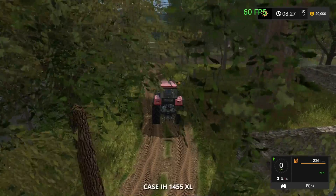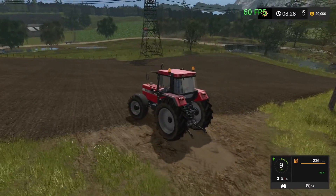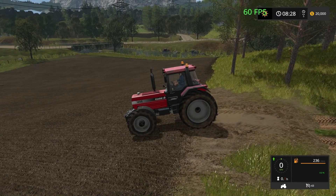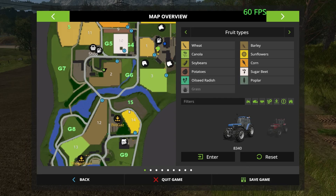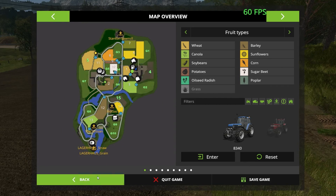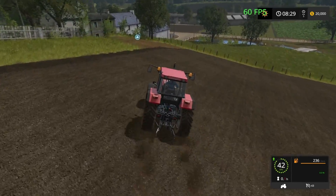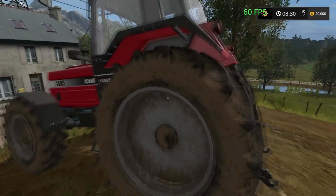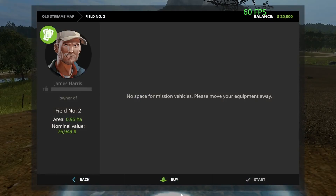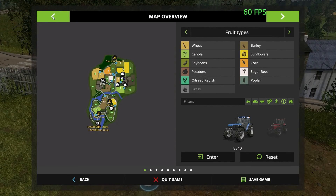This just goes into a field here. At the moment it feels like they're all planted with something. The main entrance is just over here on this road. I'll just leave these field prices — they're not very big at 76,000.